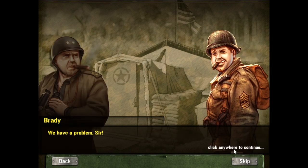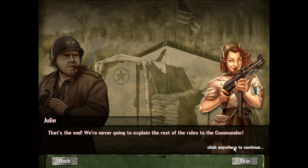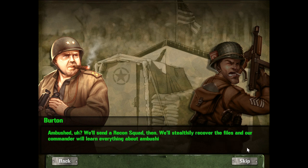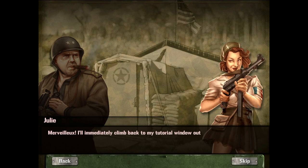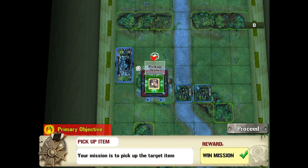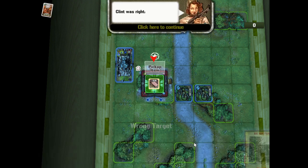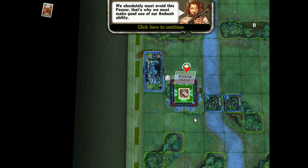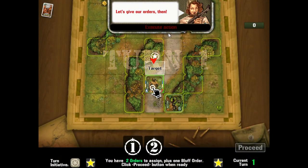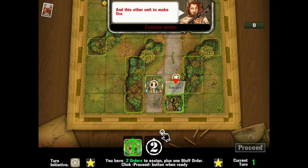This next mission has a funny little story — the tutorial files have been stolen and we have to recover them, or as Clint says, we'll get terrible reviews on Steam. I thought that was kind of funny. We're going to send a recon squad and learn about ambushing and spotting. We have to reach the files square with one of our units, but we have to figure out how to get around that Panzer — and there are two hidden enemy recon units as well, while one of our recon units is hidden, setting up a potential ambush.